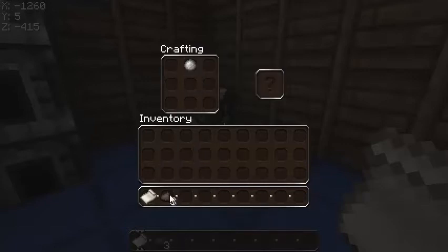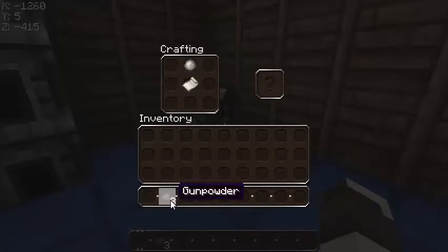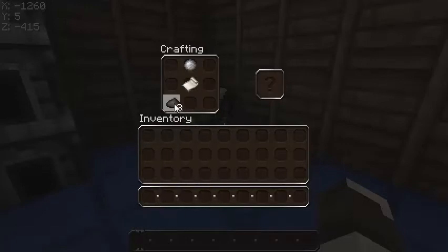So you put the firework star there and then we put the paper here. Now the gunpowder. There are three types that you can do. You can either do flight duration 1, flight duration 2. If you put the final one on it's flight duration 3, but that's as high as you can go.